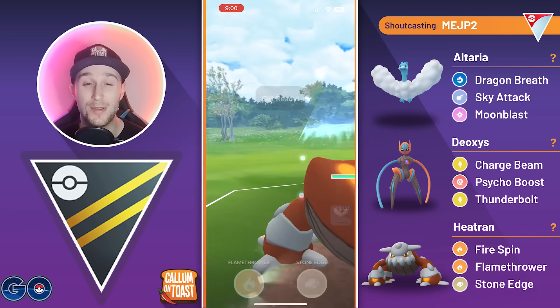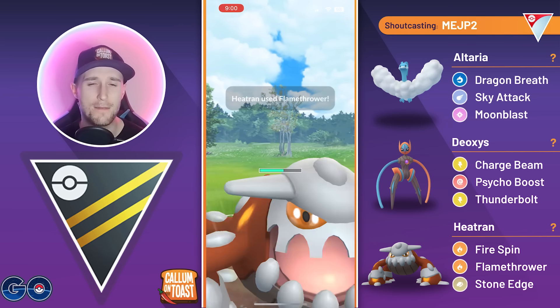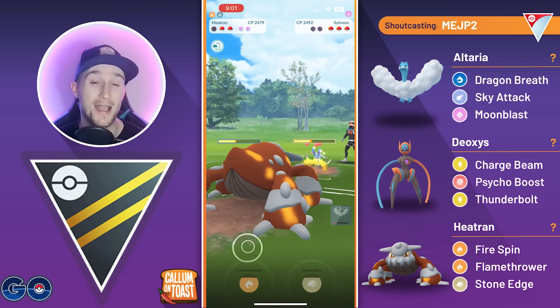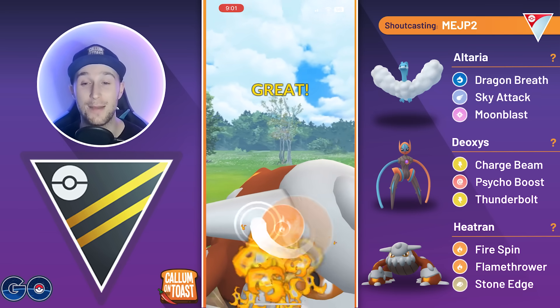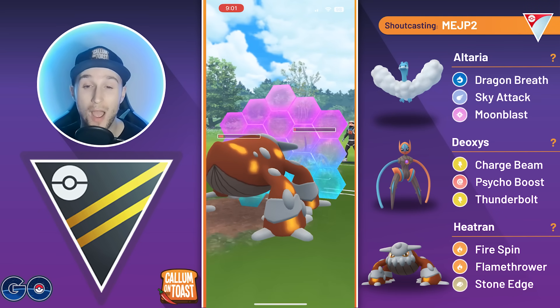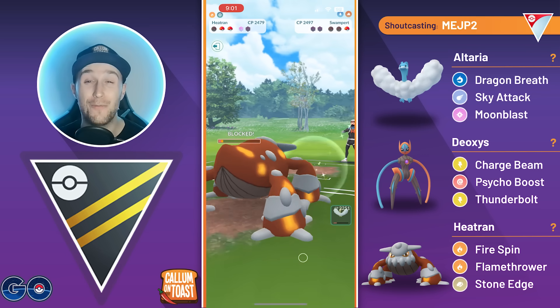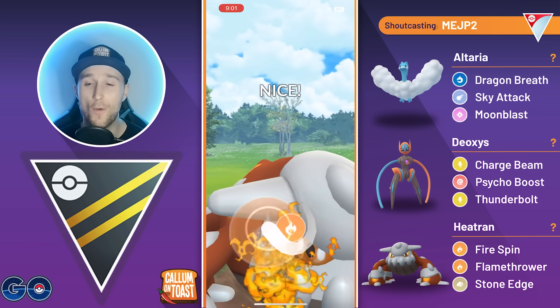We're running Flamethrower instead of Magma Storm — probably because this Heatran was caught before Magma Storm came out, so no point using an Elite TM on an Ultra League Heatran. We go for Flamethrower, taking out the Sylveon. The opponent over-farms quite a lot; we shield and Fire Spin farm them down. The opponent comes in with Cresselia, so we go for a Flamethrower and then swap into Altaria.